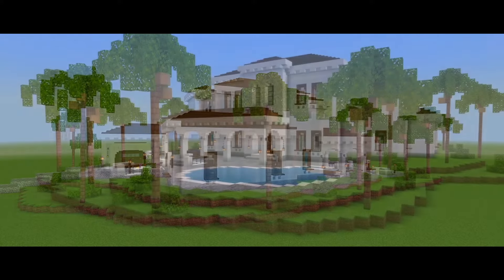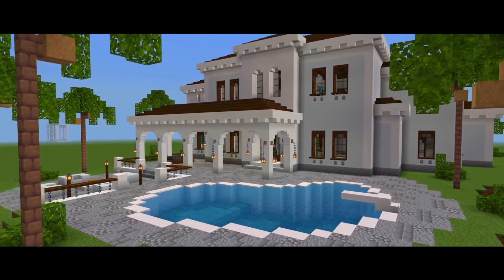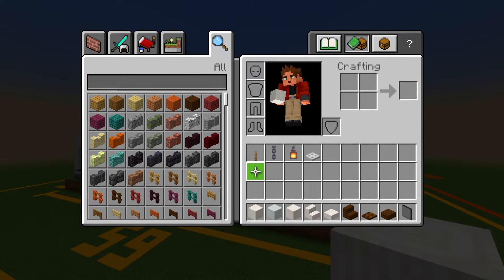We'll also be sure to do the roof for the second floor, and we should also have time to do the roof for the lower sides of the house. I gathered up all the blocks we're going to be using in this video — these are all the blocks you'll need to grab.